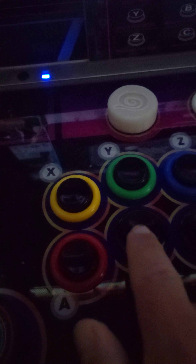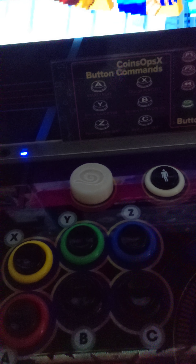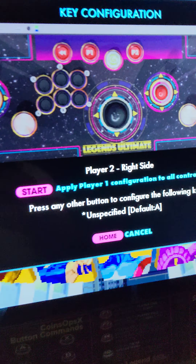Just like the directions say, hit each button that you want to do first. So A, B, X, Y, Z, C. Bam, there we go.